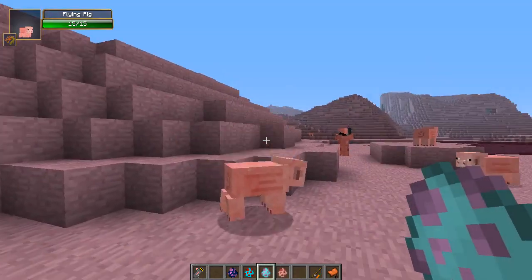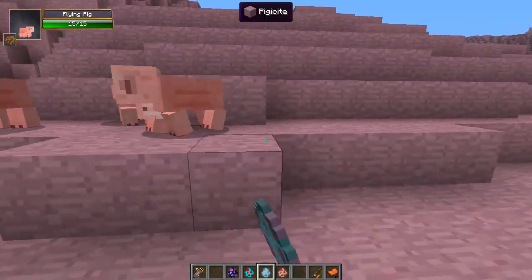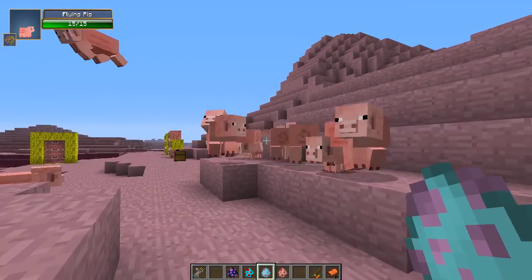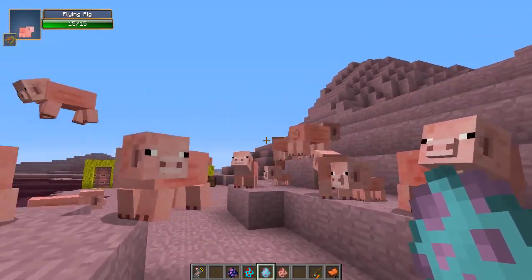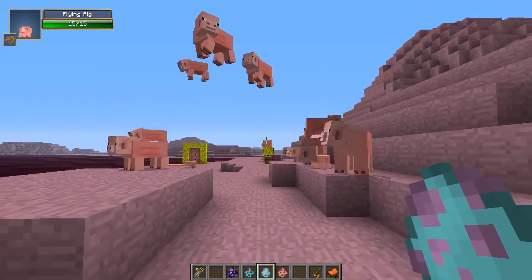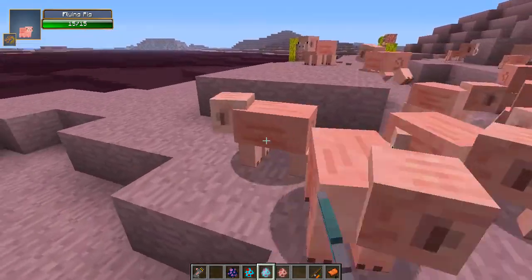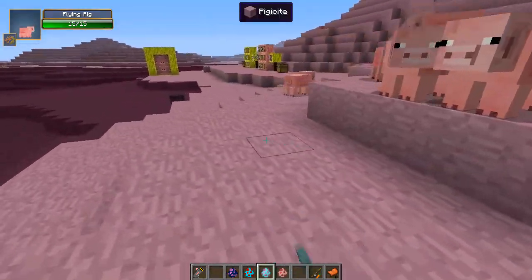There we go - oh my god, it kind of jumped! They just kind of flit around for a little bit. Let's spawn a couple in there and you'll see what happens with the flying pigs. They will kind of twitch a little bit and fly in the air - when you push them off a cliff they'll just float to the ground. Look how amazing this is, absolutely beautiful! I'm gonna get loads in here.